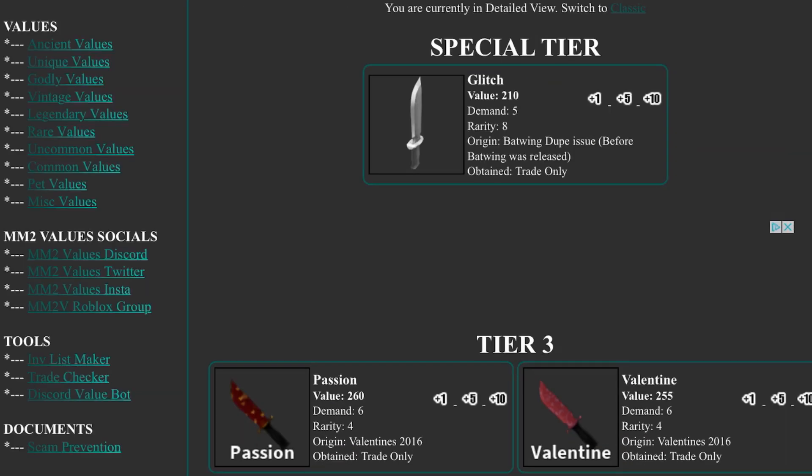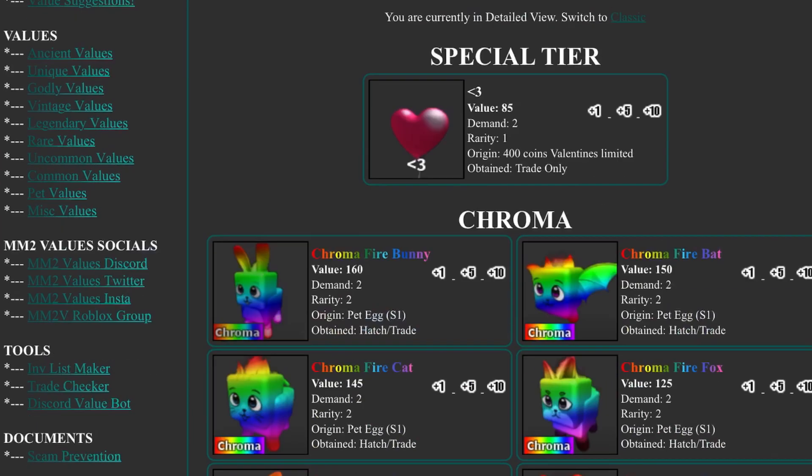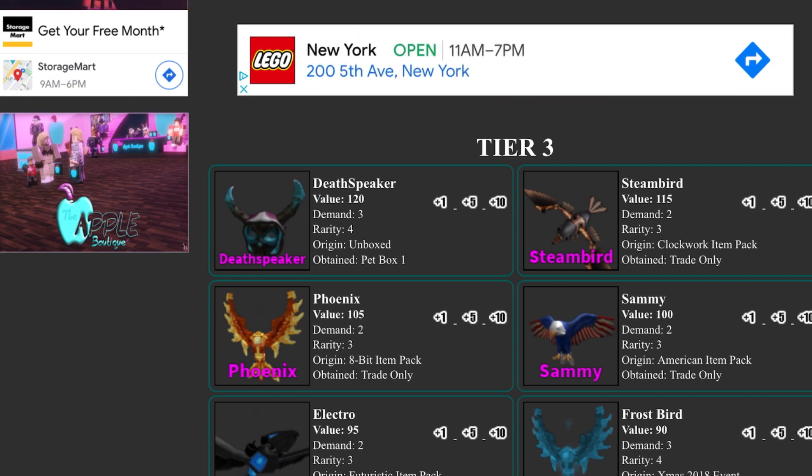In pets, the heart balloon is now 85, which is so bad — it's completely dead. The chroma pets are the same. Frostbird dropped, which is pretty unfortunate since it's one of the rarest pets. In fact, all the pack pets dropped by 10: steambird, phoenix, sammy, and elector all dropped by 10.